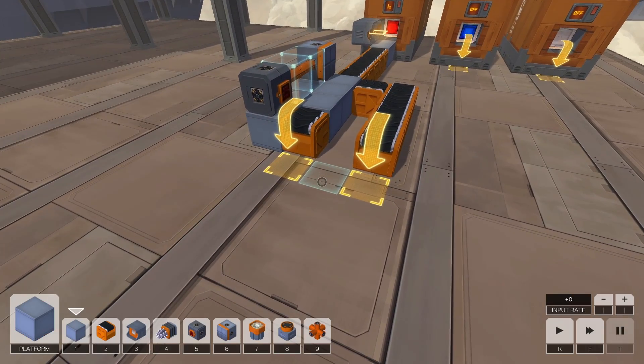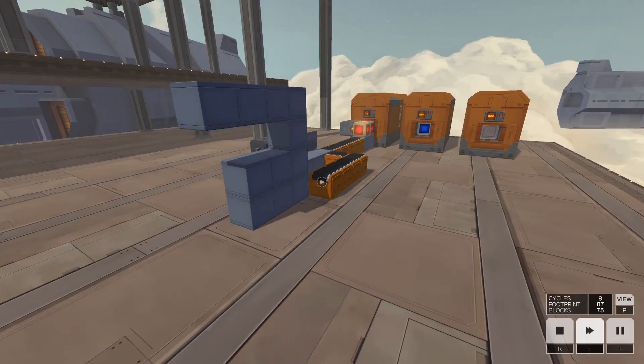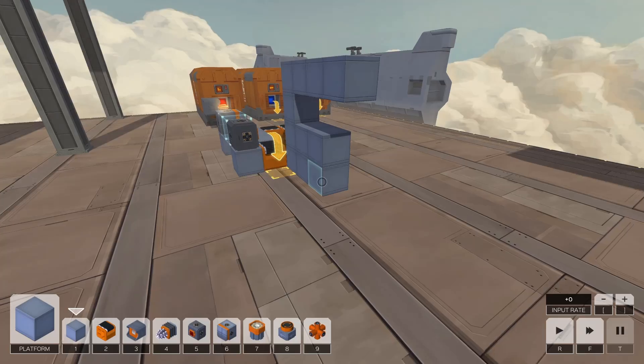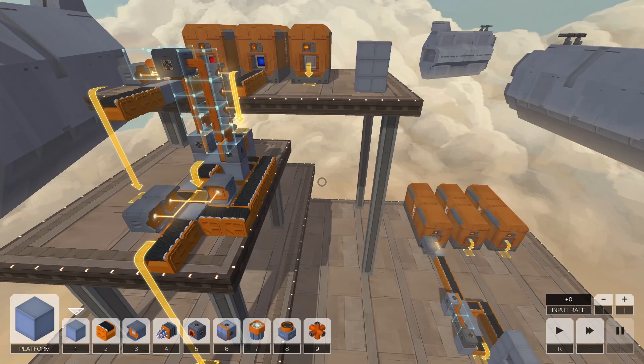Yep — so if we had a tank body in here, our tracks go right on the other side of it. So yeah, that's some basics for getting started in Infinifactory.